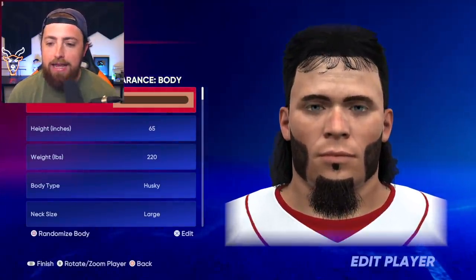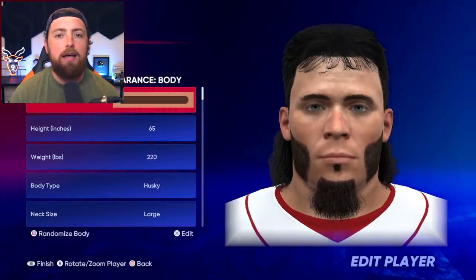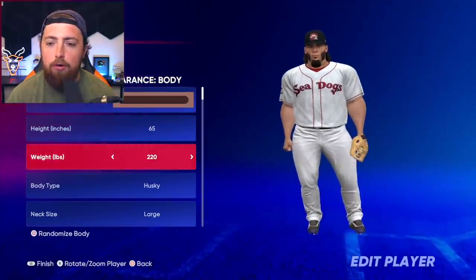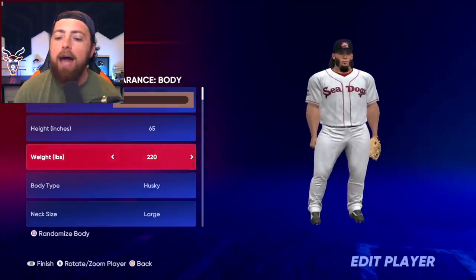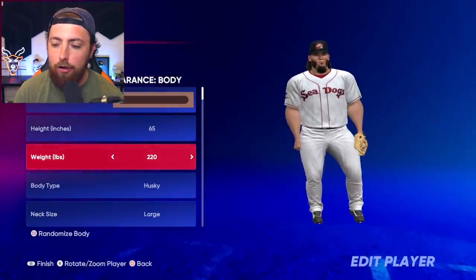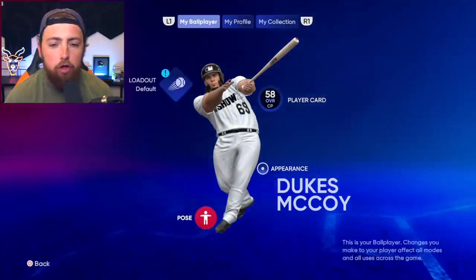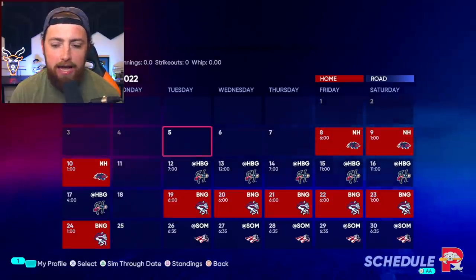Boom! Right there. Pretty scary dude, right? I mean, he's got the sideburns. He has the mullet. Pretty intimidating — I would not want to have to hit off this guy. But he is a 5'5", 220-pound beast. Look at this guy. Look at his forearms — absolutely massive. I can't believe I could actually make his forearms that big, but look at his glove too. That glove looks tiny. This is Dukes McCoy. He is on the Red Sox, and he is their new closing pitcher superstar, and we are going to be playing some today.